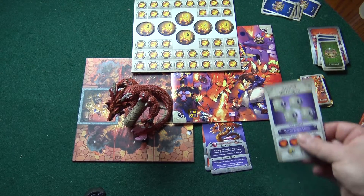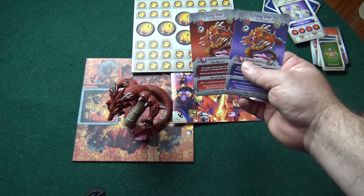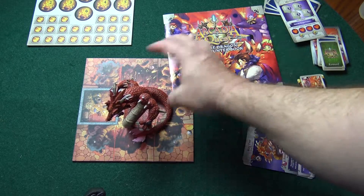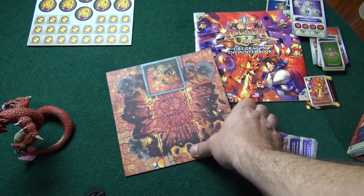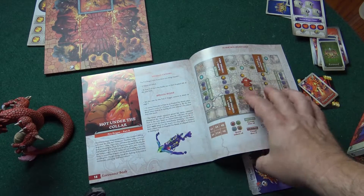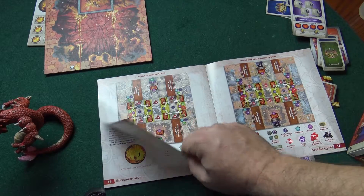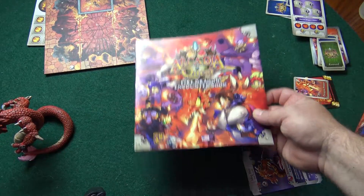We also get a PvE card which is to ground the dragon, and of course we have our cards for our different level dragons. Some fire tokens, which are always important to have especially if you have a fire dragon. We get a new tile, double-sided, and a little treasure tile which is kind of neat. And we get our book which gives us a couple of different scenarios — one for Arcadia Quest Inferno and one for regular Arcadia Quest, so it tells you how to use the dragon. A very detailed book.